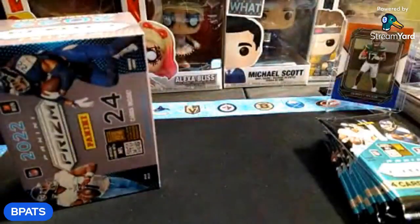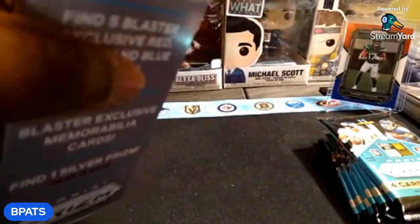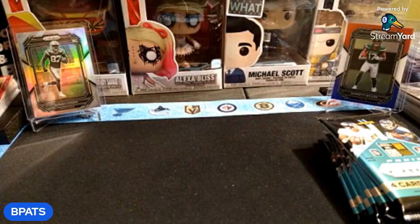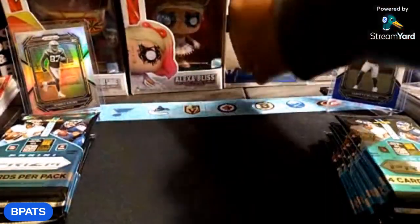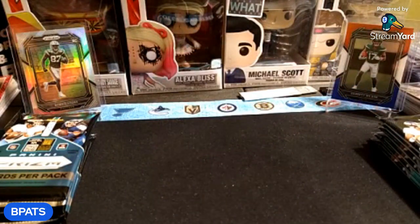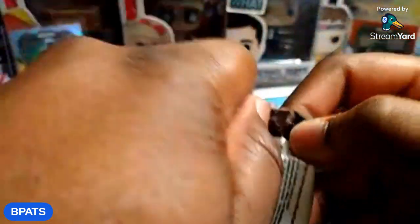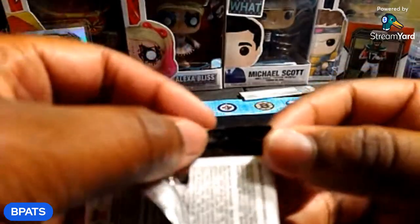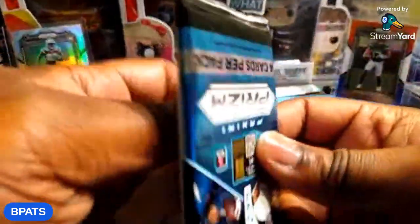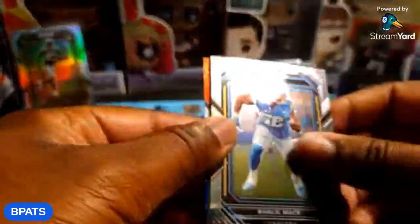Alright let's take the packs out of this box. If you guys haven't seen the first rip, make sure you go back and watch that one — got a little small giveaway going on in that one. Six packs per box, four cards per pack. Let's get the first pack — oh, that was already pre-ripped. The box was fully sealed but that pack was pre-ripped already, that's crazy. Hopefully nothing's missing — we got four cards, yeah.